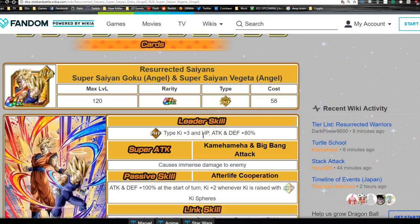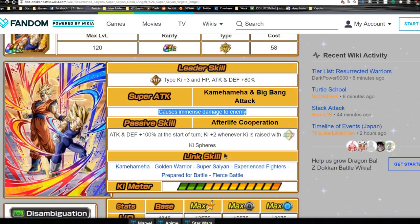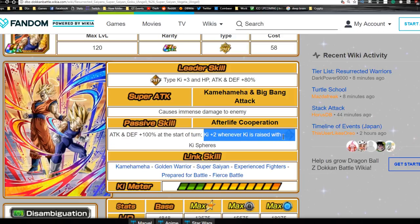That's a really good leader ability for mono teams. This is as far as you can get them from the first stage, and it's a really nice leader ability for a mono physical team if you don't have any other physical leads. Super attack is Kamehameha and Big Bang Attack, causes immense damage. Passive skill is Afterlife Cooperation: Attack and Defense plus 100, which is ridiculous. At the start of the turn, Ki plus two whenever Ki is raised with a Rainbow Sphere.